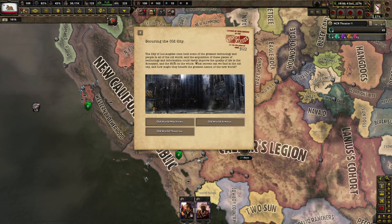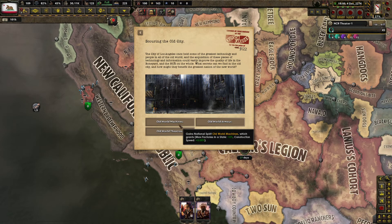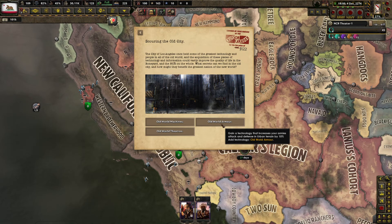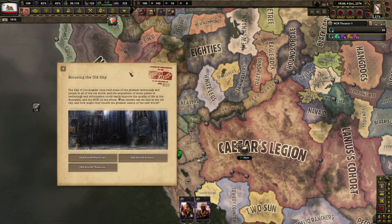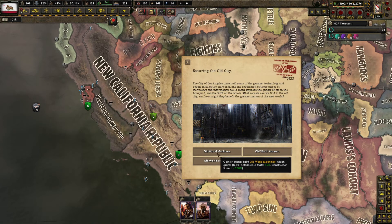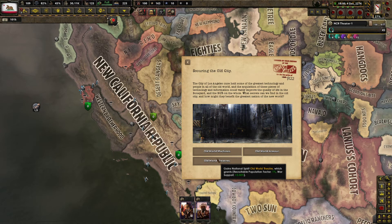Old World machines, Old World theaters, Old World armor, and technology that increases your army's attack and defense in urban terrain. Grant's National Spirit all-world machines with max factories in the state, construction speed, recruitment population factor, war support. Attack and defense in urban terrain — how much urban terrain are we going to be fighting in? I think in the long run, the recruitable population factor and war support are going to be the better options.